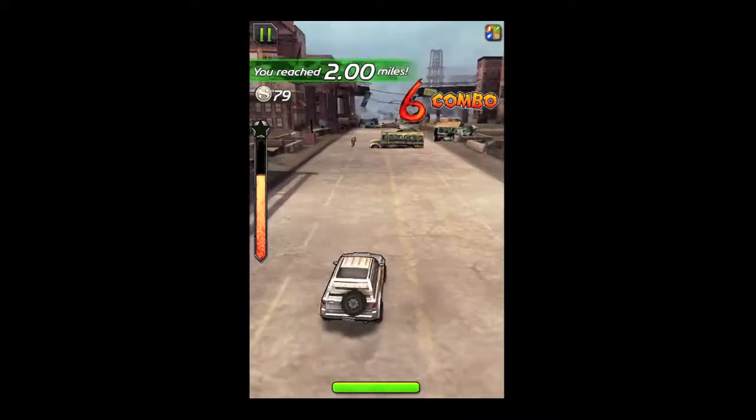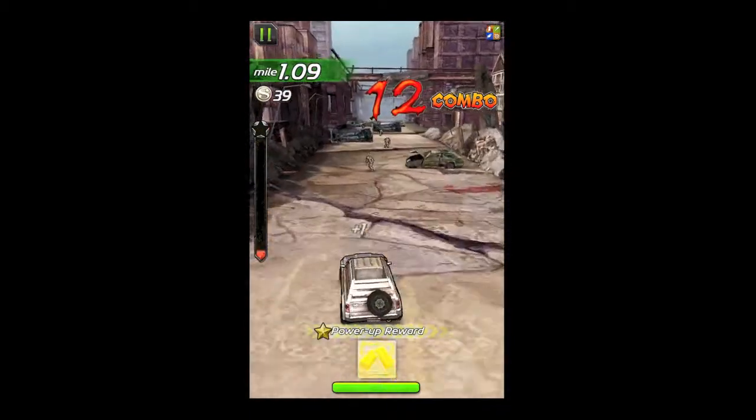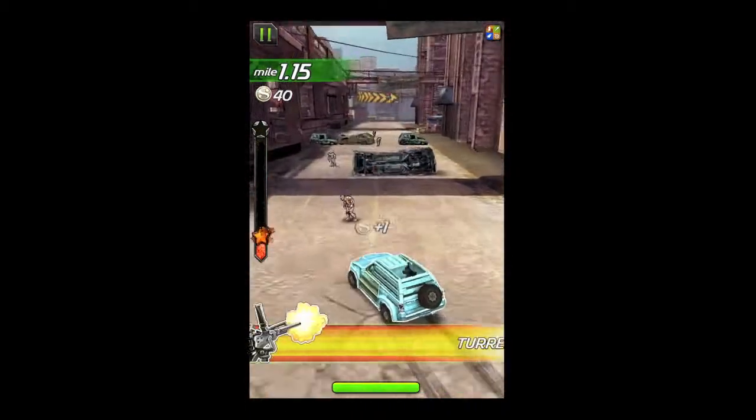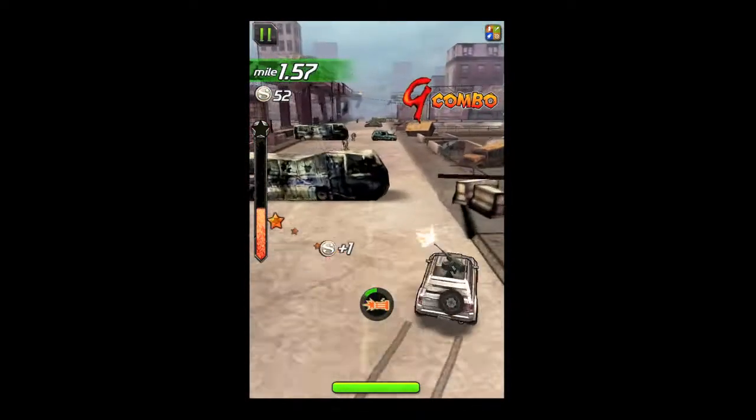I had a smart bomb there — boom, there goes everything. I earned that at the end of a game where they give you some chests. When you fill up your meter on the left you'll get a little power-up. In this case I got a turret, which is nice to kill zombies — you don't have to swerve to get them.